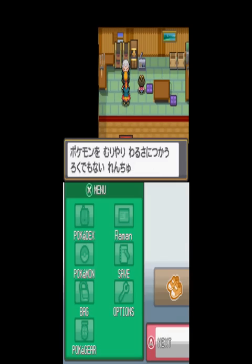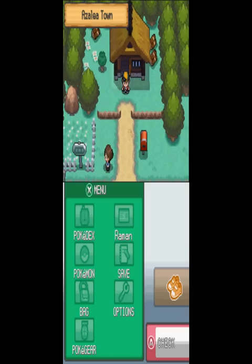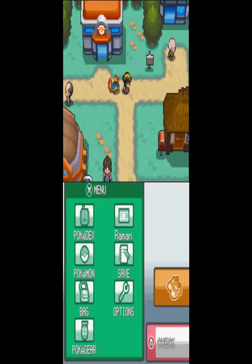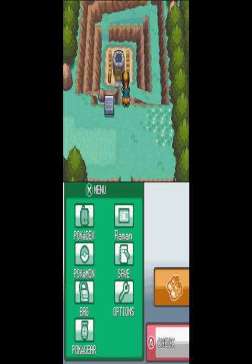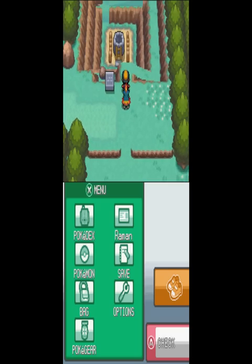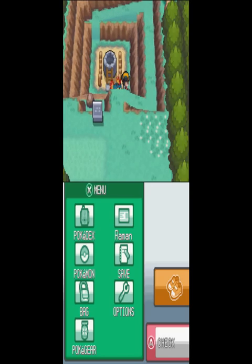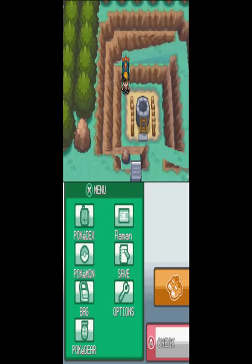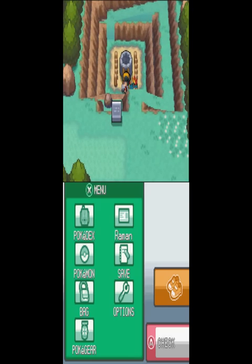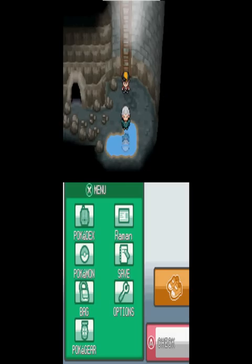In the second generation he looks much younger, but in this one they made him old. So let's go to Slowpoke Well. You can see the design is very different. In the previous game you just go through it, but this time you need to go around some sort of hill and go down, which really adds some detail by saying it's a well.